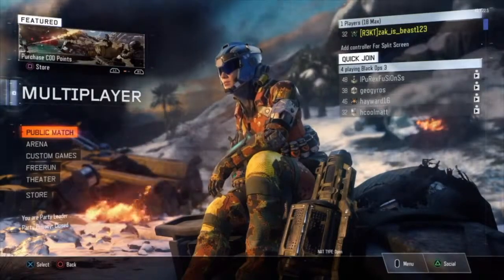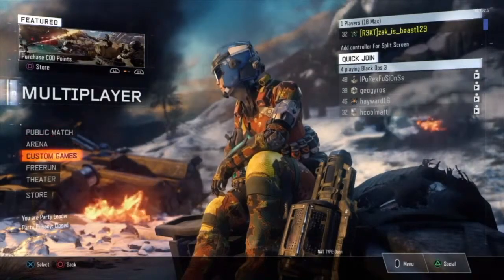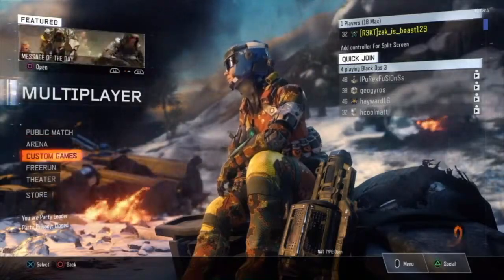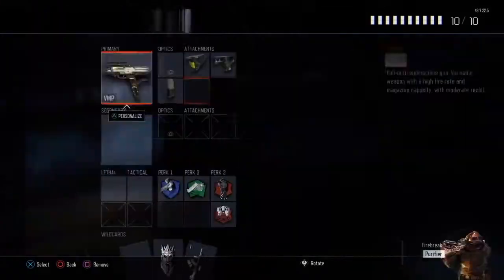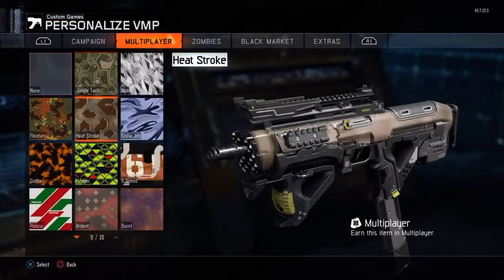Hello everybody, welcome to another video. Today I'll be showing you how to get gold, diamond, or dark matter on your guns in custom games. Here's an example on the VMP — I have gold on multiplayer.